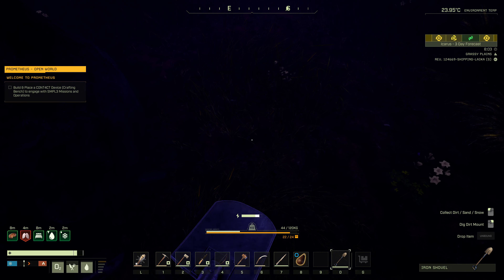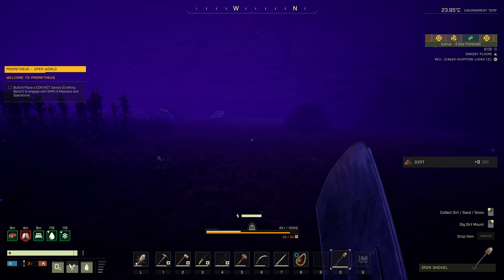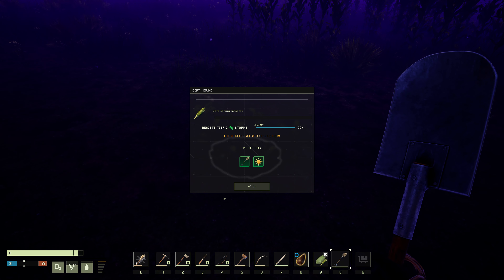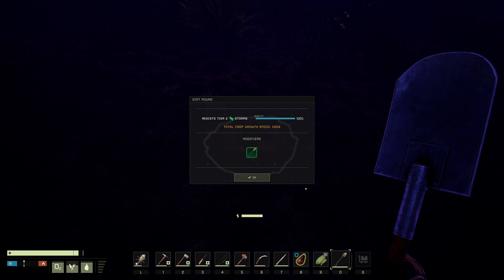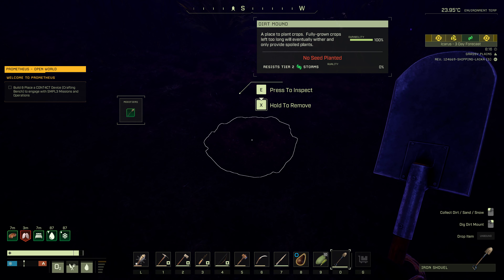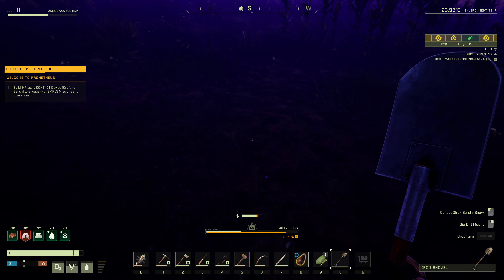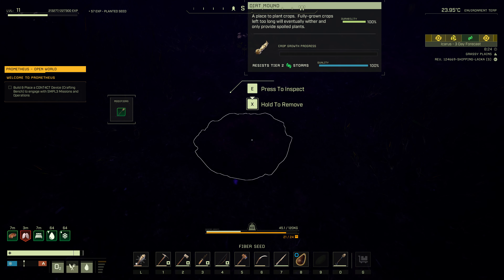Okay, there's dirt here. We need to find some yeast to cure that disease. With this plot on the ground, if we put some corn seeds here, we can plant them. When you use these little mounds, you can only use them once — once this grows up fully, we'll lose the mound. They changed it recently — it says resist tier 2 storms, and they take damage in storms, which lowers the quality of the yield. We can plant a fluff as well, and plant one of these fibers too — just for fun.